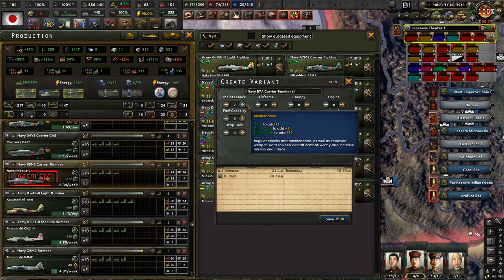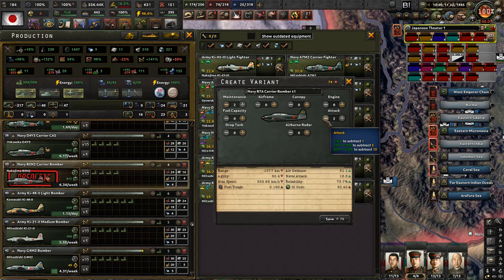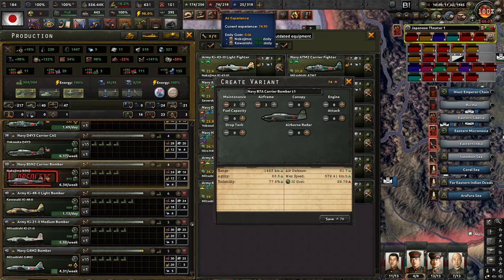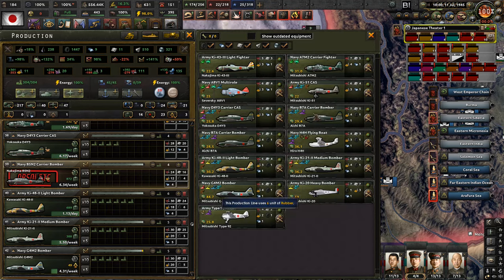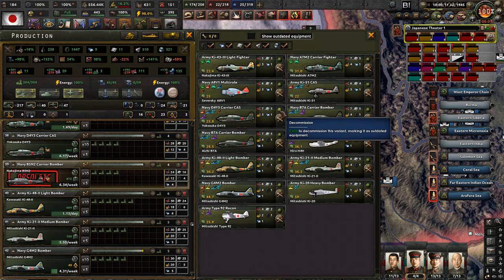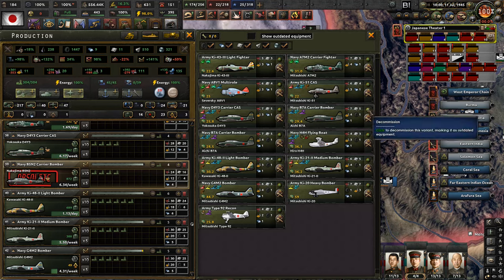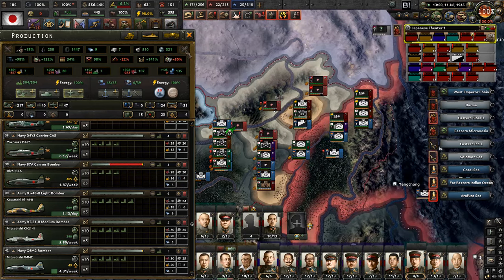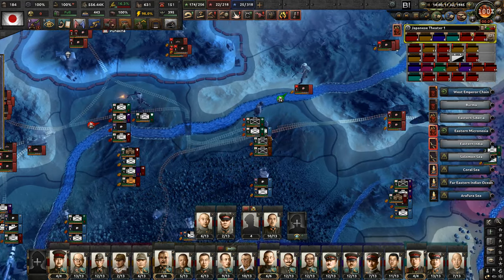I think we can improve it a bit. Canopy - nope. Airframe further improves reliability which is good, but we don't have enough experience. So let's do it this way then and switch for the B7A. Okay, this one - they pretty much killed the production but we're going to keep working on that.